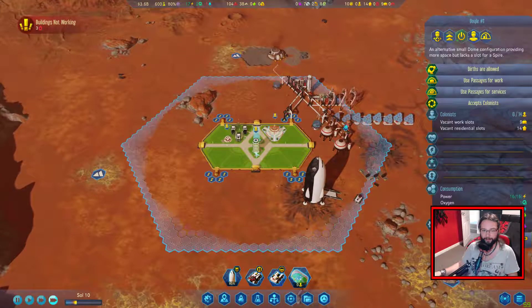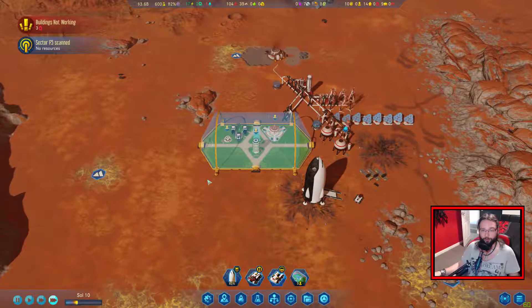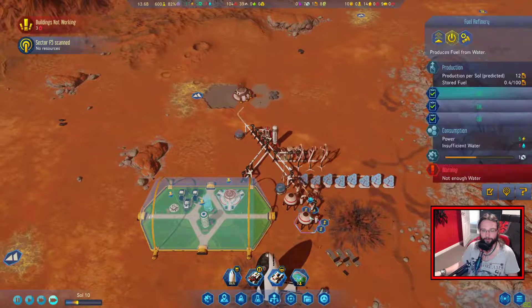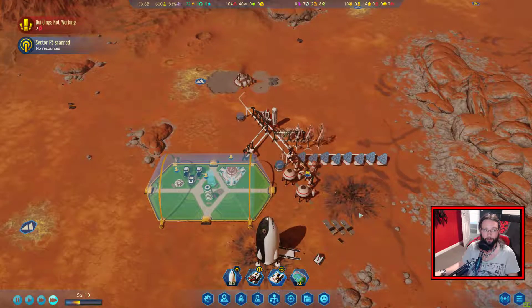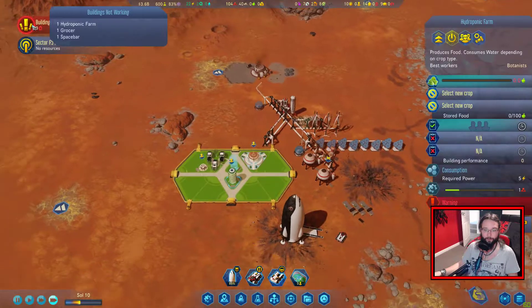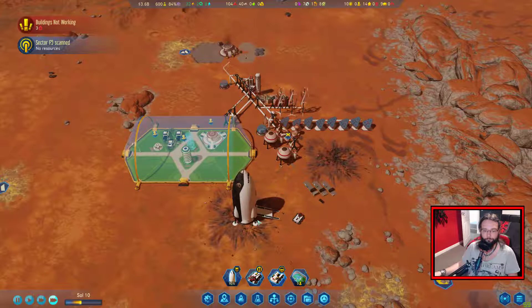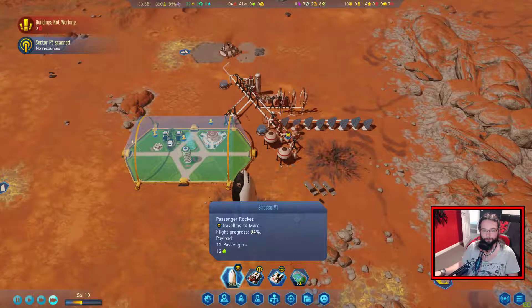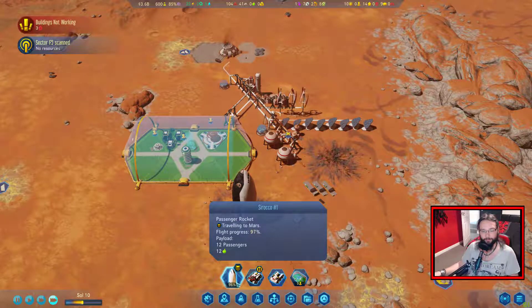We want to try and get food up and running. We're also going to need more water, but these are set to low priority. We don't exactly need both of them so that's fine. Our first passengers are very nearly here. Really didn't take them long to get here, considering it's Mars.